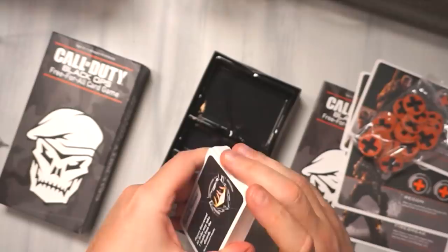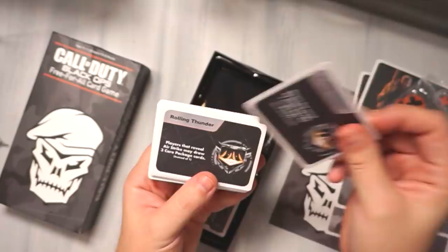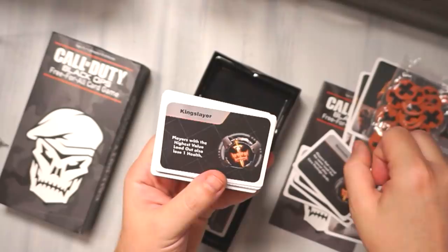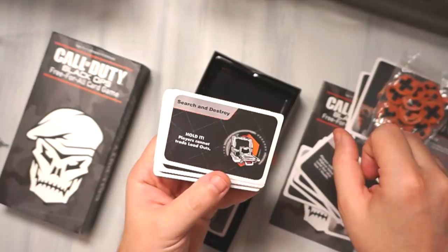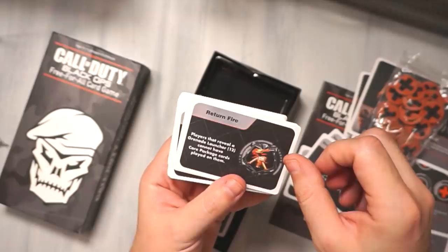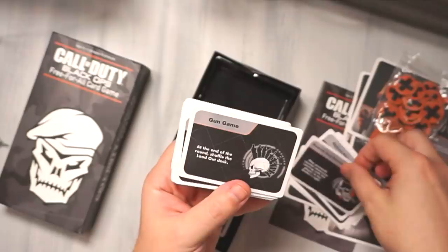Rolling Thunder — players that reveal an airstrike may take one health from the discards. Remember, this is a free-for-all game. Nemesis — players that reveal the same loadout cannot play care package cards. Kingslayer — players with the highest value loadout also lose one health. Search and Destroy — hold it, players cannot trade loadouts. Return Fire — players that reveal a grenade launcher cannot have a care package card. This is pretty in-depth; I'm actually kind of impressed. Search and Destroy: play proceeds counterclockwise. Gun Game, Comeback — all these Search and Destroy cards are different.